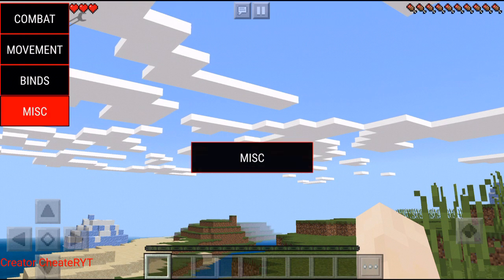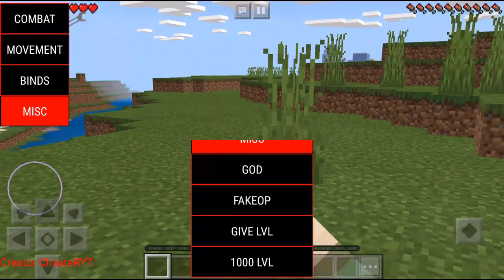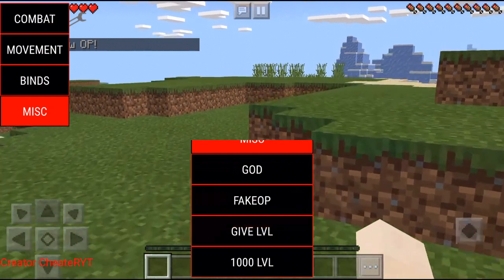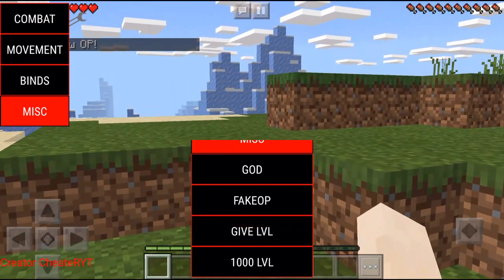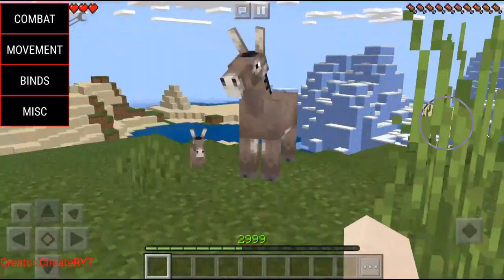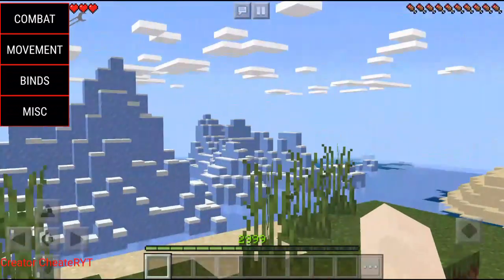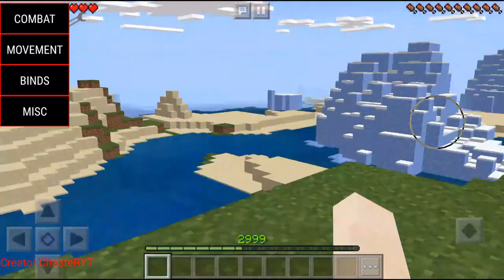The next mod is the Misc menu. We can make ourselves god — not sure how that works, whether we can't die or something. We have Fake OP — I think it says something in chat about me being op. Then we have Gift Levels, which just gives us levels. We can literally add a thousand levels — we're now level 2999. That's pretty insane.